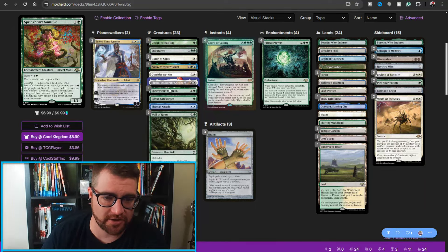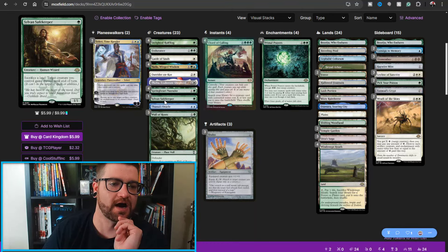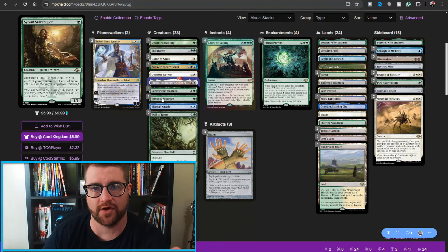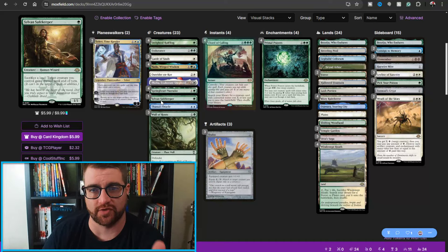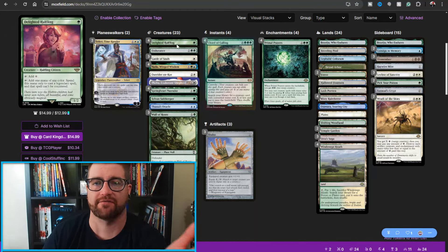Of course there is Thassa's Oracle, which is the main win condition in this deck. We also have Sylvan Safekeeper — another free target: you can sacrifice the land you hit off Nadu, tap it for mana, and then target creature you control gains shroud until end of turn. One thing about shroud though — if you use it, you can't target with Shuko anymore that turn, so make sure you do that towards the end of your combo cycle.